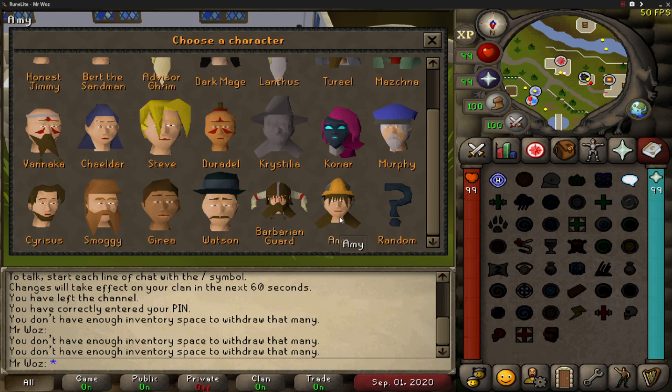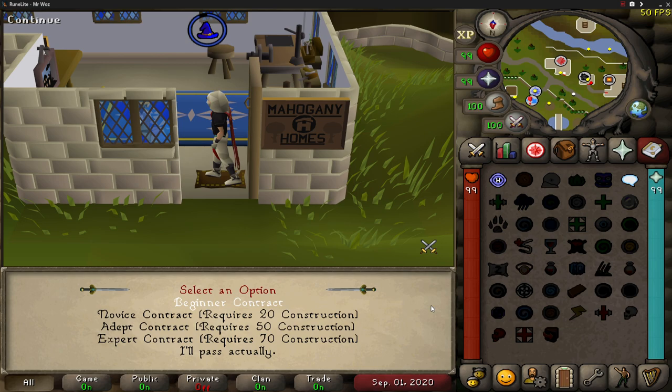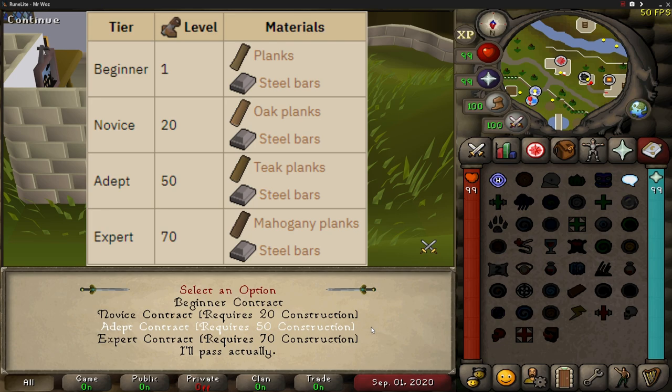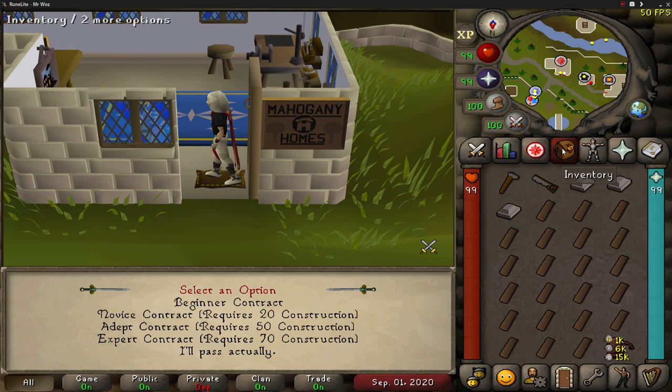When you use the NPC contact spell, scroll to the bottom and you'll see Amy. When you select her, you can get a new contract instead of manually going to the other areas, which saves a lot of time. Depending on your construction level, you can get any of four contracts: level 1 for beginner using normal planks and steel bars; level 20 for novice using oak planks and steel bars; level 50 for adept using teak planks and steel bars; and level 70 for expert using mahogany planks and steel bars. You won't be using many steel bars compared to planks. Your inventory should have one hammer, a saw, a rune pouch for the NPC contact runes, around two steel bars, and the rest filled with planks.